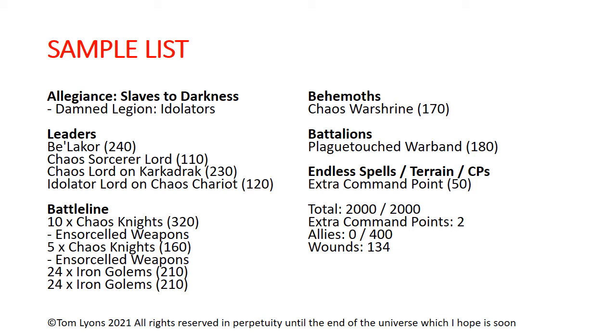Battle line choices: 10 Chaos Knights, 5 Chaos Knights, 24 Iron Golems, 24 Iron Golems. That is 60 wounds of 4-up re-rollable saves that are doing mortal wounds back to your opponent when they wound them on a 6. Those guys are going to be very difficult to shift and your opponent is going to take a lot of damage trying to take them down. In addition, we have a Chaos War Shrine and an extra command point to round out the list.